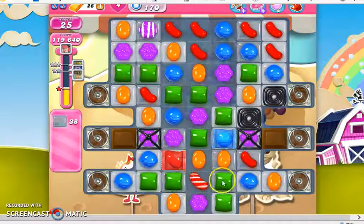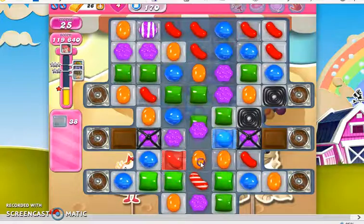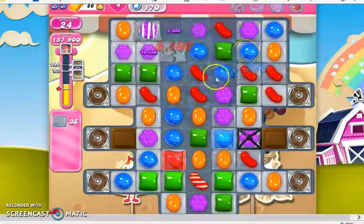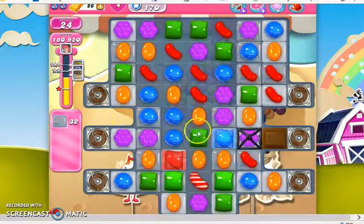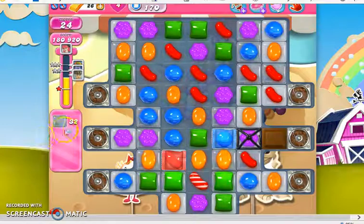So here I have a striped candy that is poised to take out this row. I just need to activate it. Once again, creating a lot of cascading — as long as I take out a chocolate, no new chocolate will form, and it kind of got taken out just by cascading there.